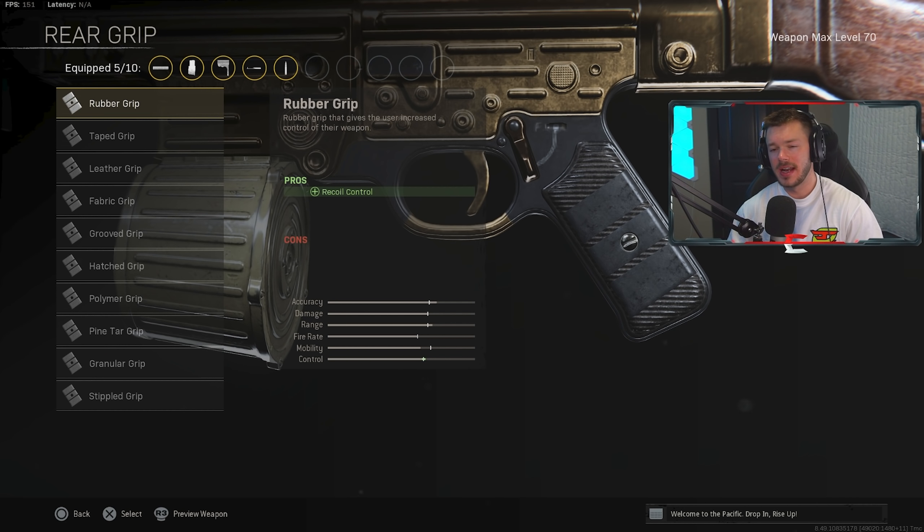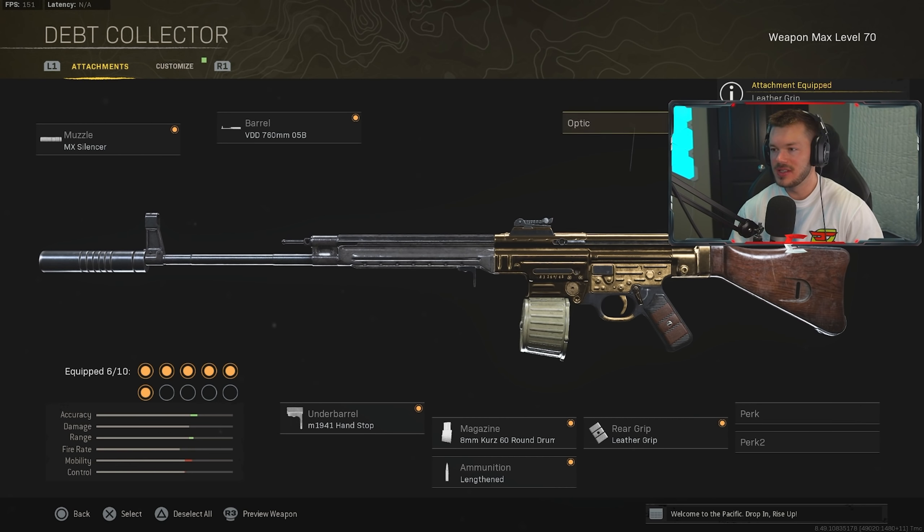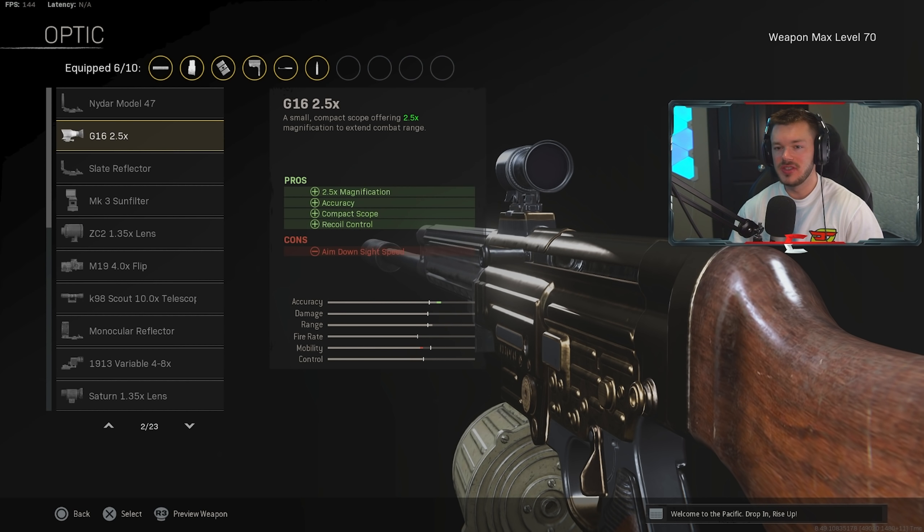In the rear grip section, we're using the Leather Grip to increase our mobility slightly — specifically for increased ADS speed and aiming stability. It's a two-for-one: aiming stability is always good, ADS speed is always good, and it has no cons. No negative side effects, which is awesome. That's why we're running the Leather Grip.